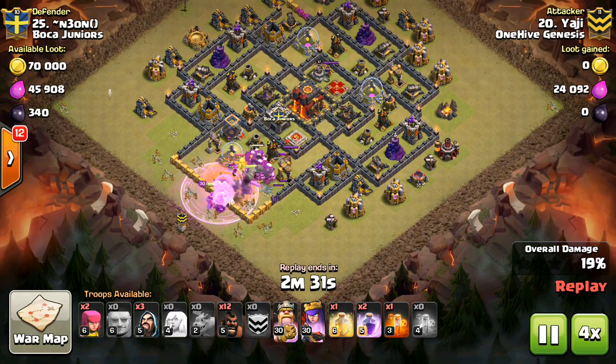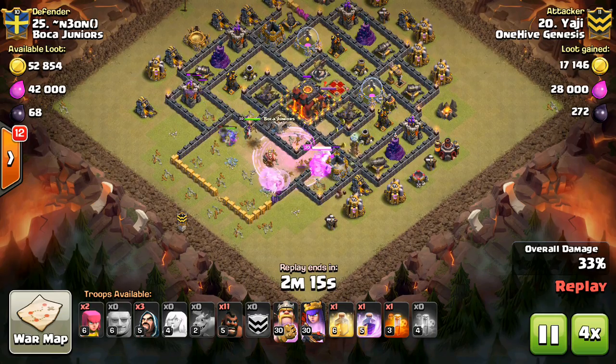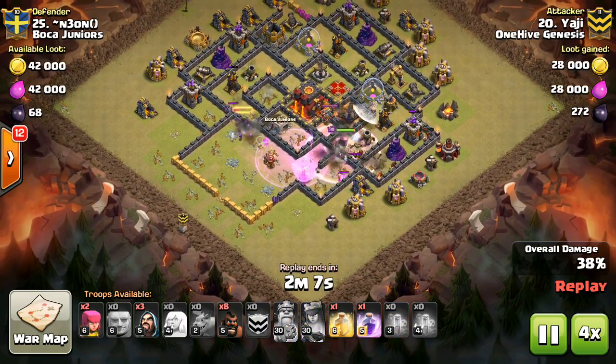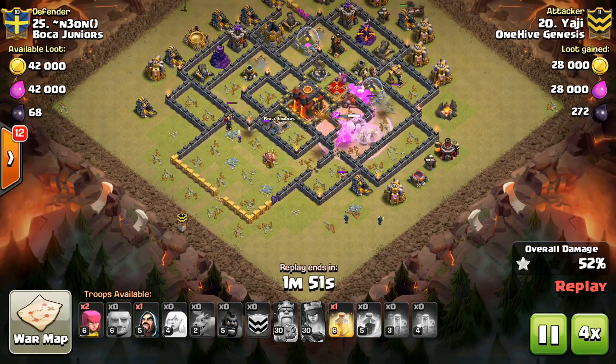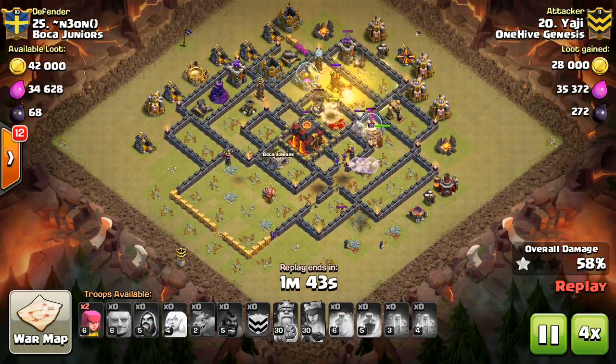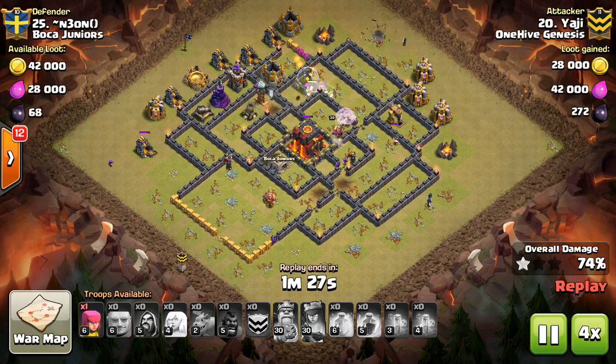When doing an HGHB attack, you typically don't bring a jump spell, but if you need one to direct your troops a certain way, don't drop the jump right away. Let your troops beat on a wall for a while, and when they're clumped up, they'll get the splash heal, which will be a lot more effective. Then drop the jump after they get healed back up to keep them moving through the base.